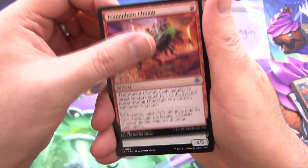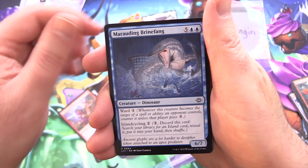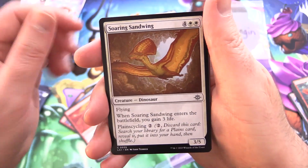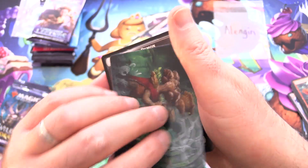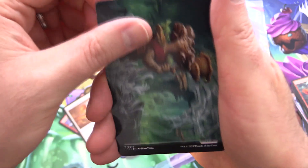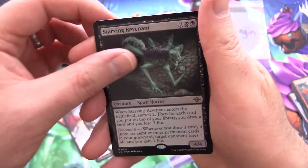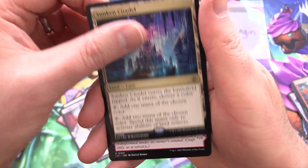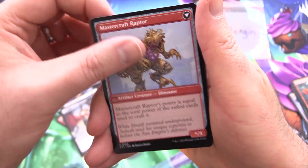Next up we have Triumphant Chomp, Colossodactyl, Attentive Sunscribe, Sunshot Militia, Marauding Brinefang, Panicked Altasaur, Soaring Sandwing, and a Forest. Art card is Tendril of the Myco Tyrant — an awesome Fungus card. And a Vampire Demon Token. Foil Starving Revenant and Sunken Citadel for the rare. Saheeli's Lattice with Mastercraft Raptor on the other side and a Thrashing Brontadon.